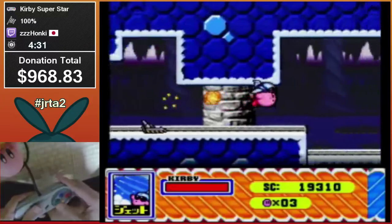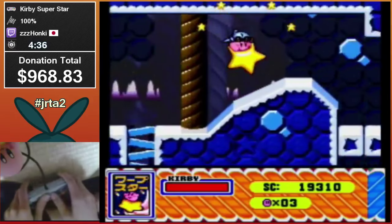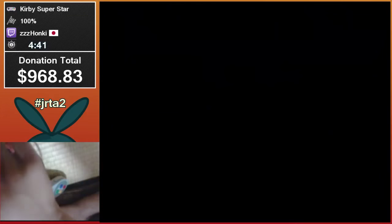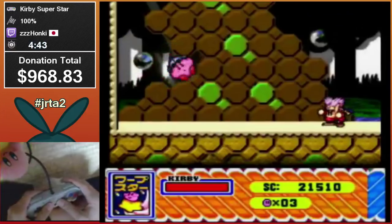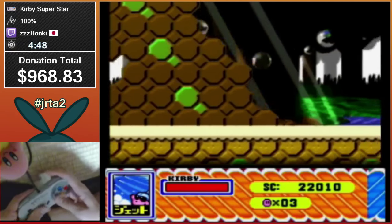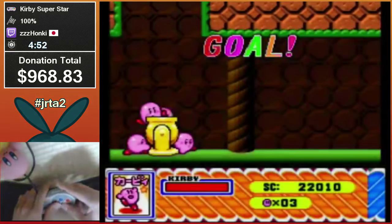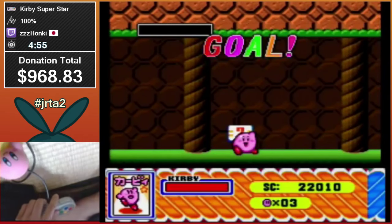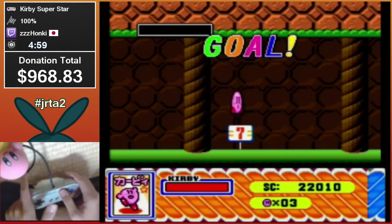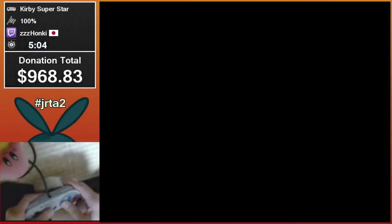When you saw him throw the guy back there, it's because he was accidentally holding a direction on the D-pad — that's a common error and really hard to prevent. When he's going off the screen like that with a super jump, he's skipping a mini-boss. There was a Bugsy there, but because he was off screen it never spawned. That's also done quite a lot.